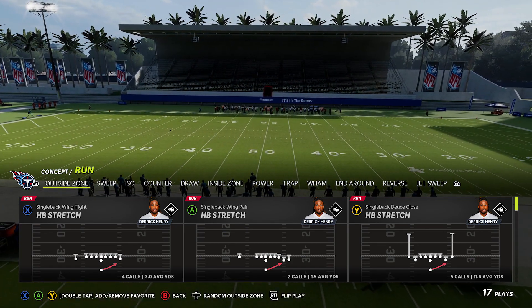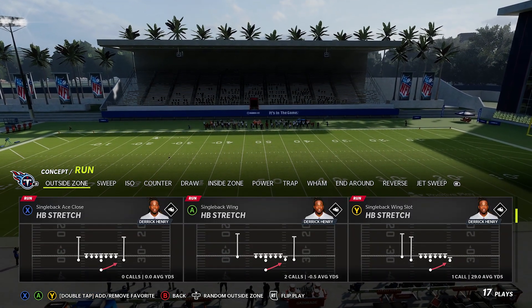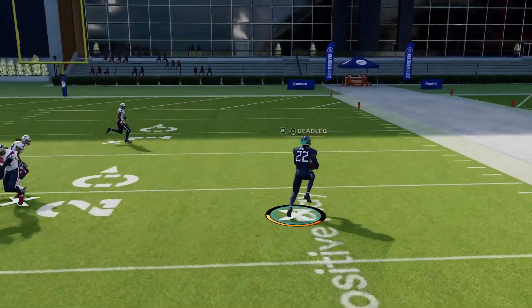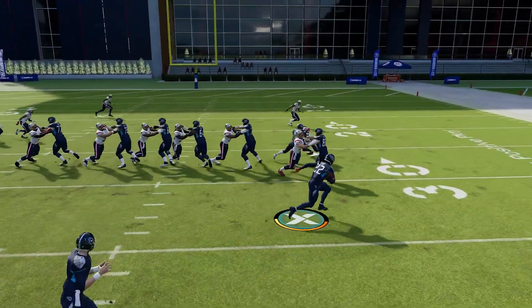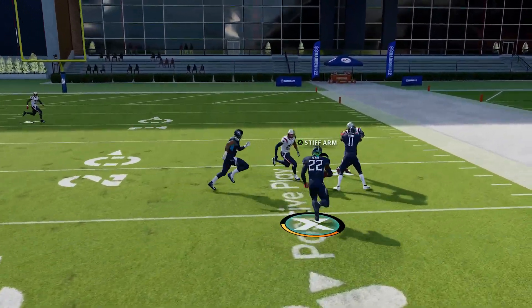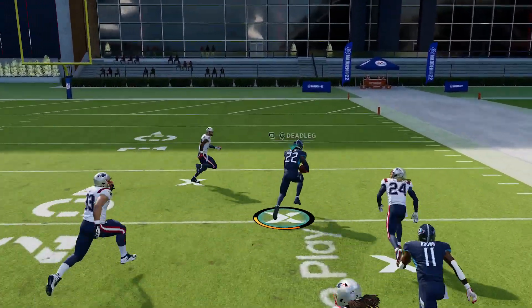The first is a stretch run, which is also going to be classified under outside zone. Every playbook usually has a good amount of these, and we're going to show you why this is considered the best run year in and year out for Madden. It doesn't really matter which one you use — some are going to naturally work a little bit better than others.